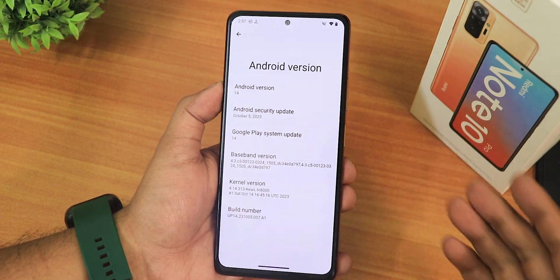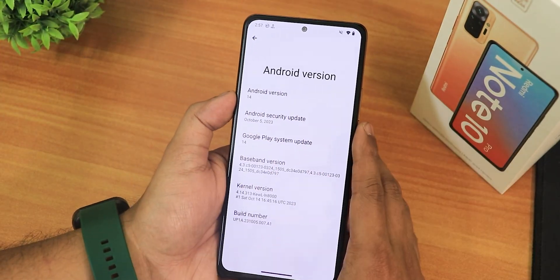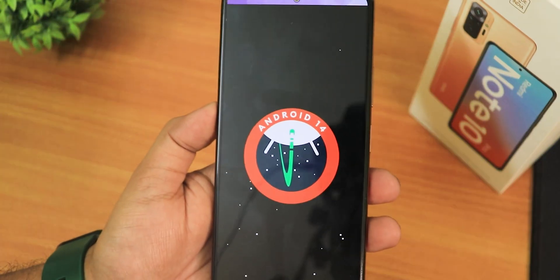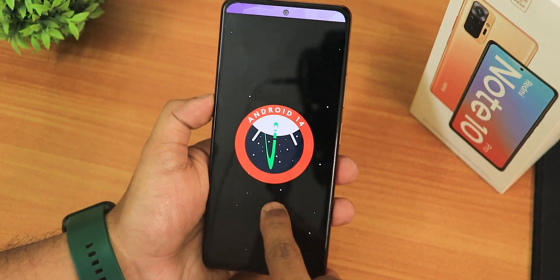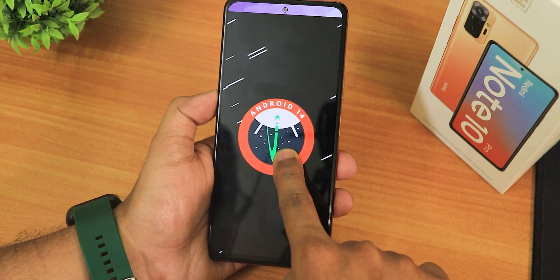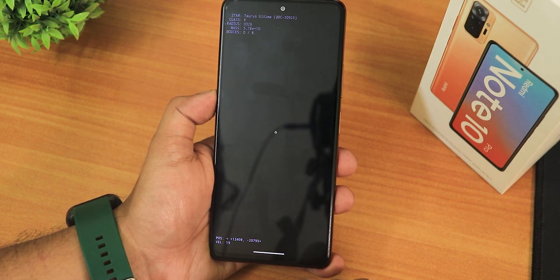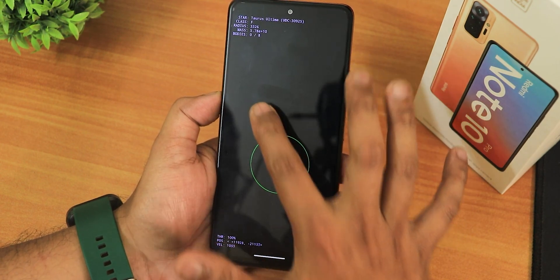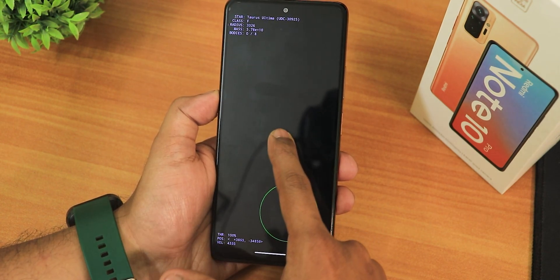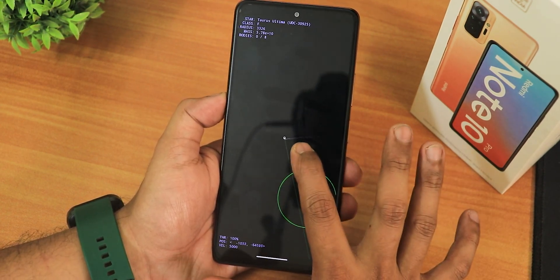Now let me show you the Android version section. We have Android 14, and the security patch is October 5th, 2023. Tapping it shows Android 14's logo which looks beautiful. If you press and hold you get an animation — it shakes and shows a Pac-Man in space kind of thing, which is just a simple game. This is the Android 14 Easter egg.